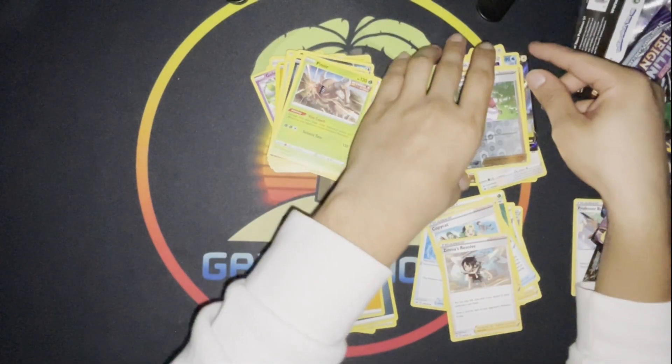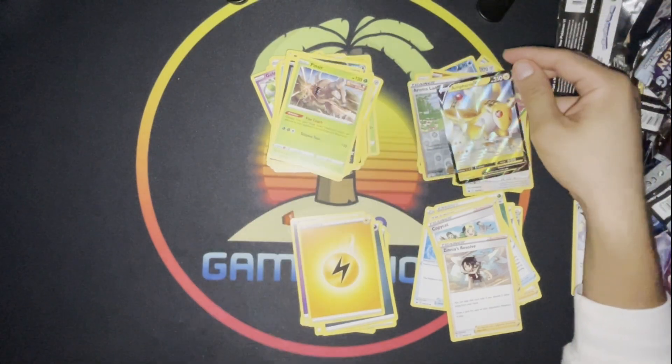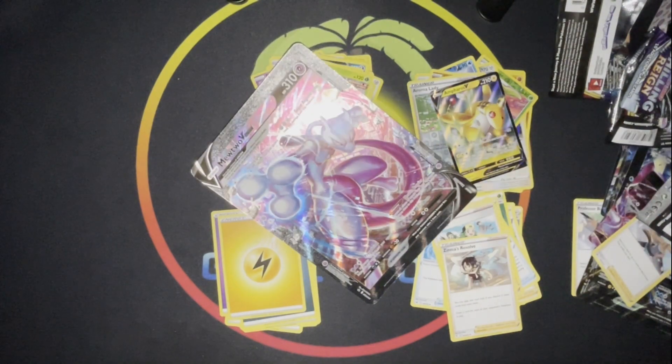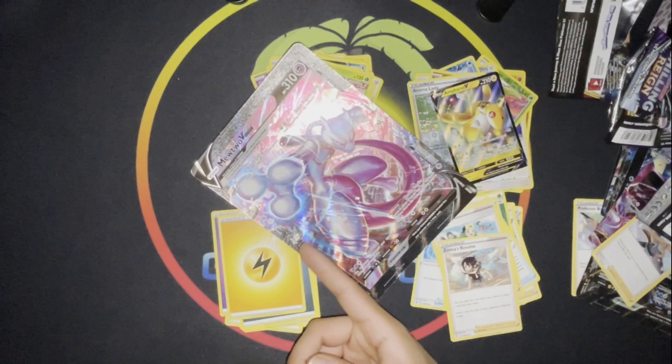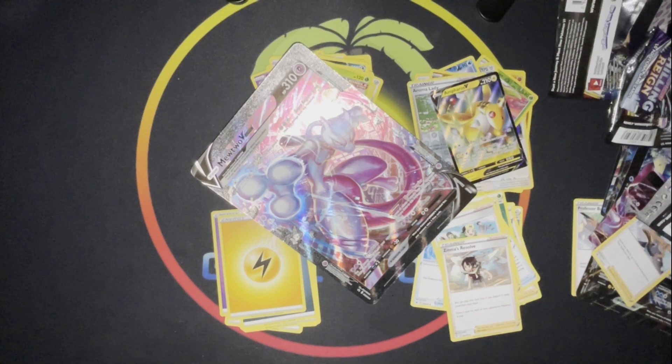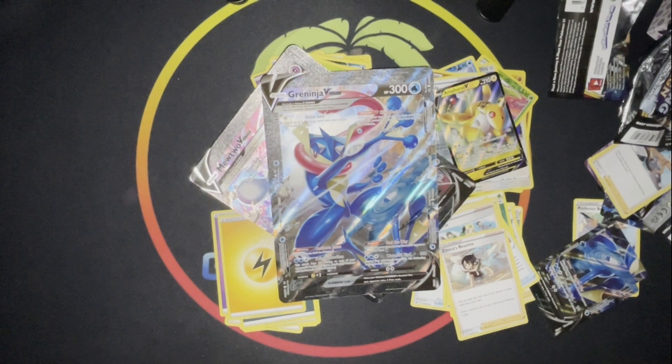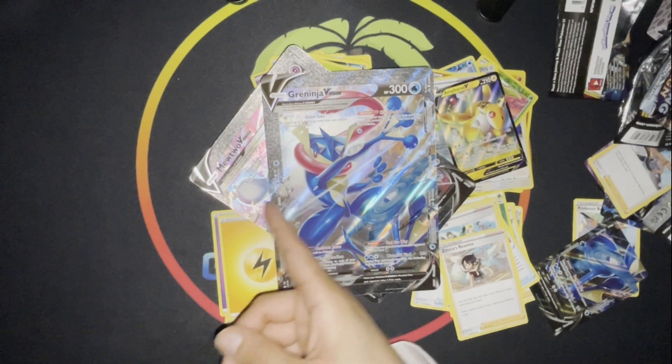Nothing too special. The Ampharos looks pretty cool though. And Mewtwo — Mewtwo's pretty cool, he's over here destroying cities. You got the rocks behind him. Yeah, he's destroying — Holocity. Greninja fighting Mewtwo or something, I don't know. We got the same rocks as over here.